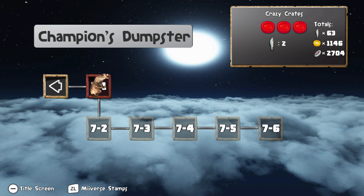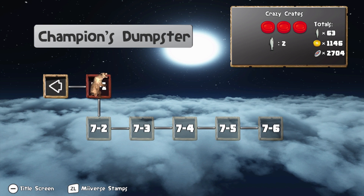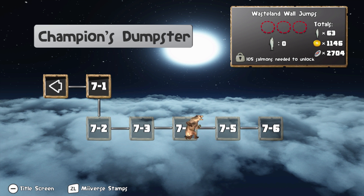Hello and welcome to more Epic Dumpster Bear! Last time we finished off World 6 including Space Dragons - of course there just had to be Space Dragons in this game. But we got to World 7 right here, it's kind of like a post-game world almost. And it turns out to get to some of these later stages we have to collect a lot of salmon, as many as 146.